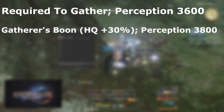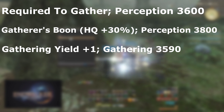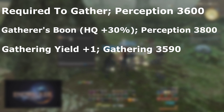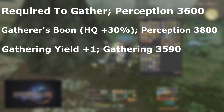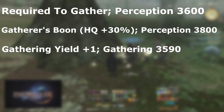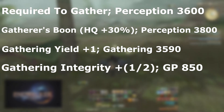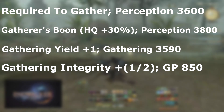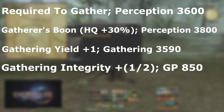The next characteristic is Gathering Yield Plus One — this adds an extra material to each strike. The required stat for this is 3590 gathering. Last but certainly not least is Gathering Integrity Plus, which adds an extra strike to the node. This can come as either plus one or plus two gathering attempts. The requirement for this is 850 GP.